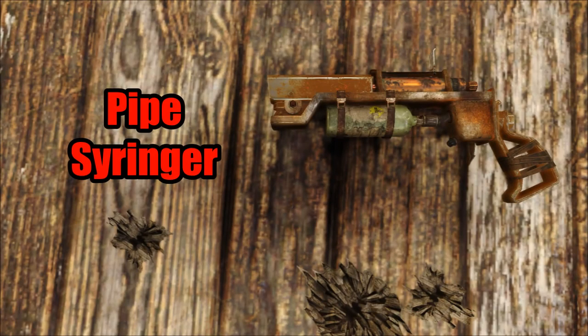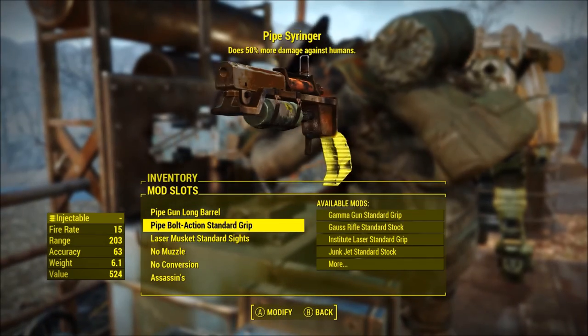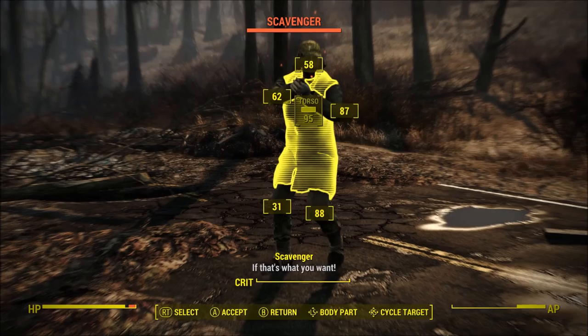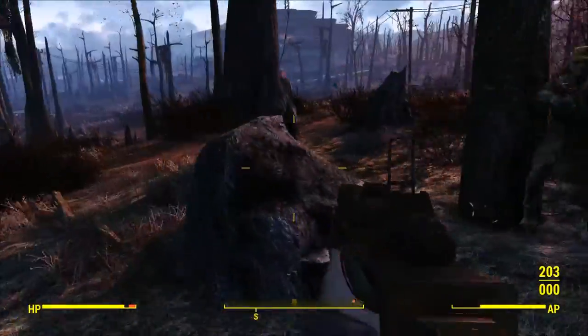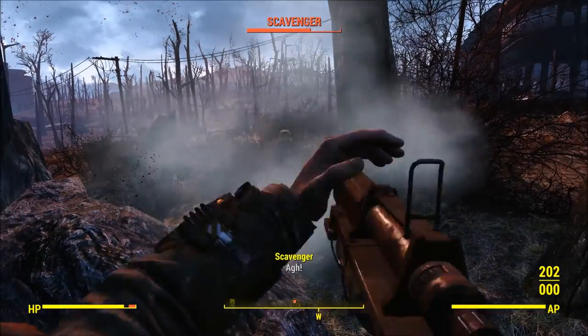The first weapon today is the pipe syringer. I thought I'd start as simple as possible, as the basic weapon design is already similar to a pipe design. So I changed the barrel to a pipe gun barrel and the stock to the pipe pistol grip. The weapon is still held like a rifle in first person despite having a pistol grip, and it still functions correctly in third person.